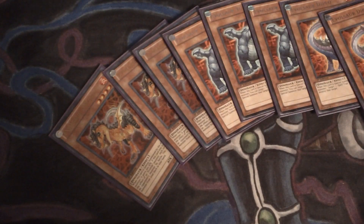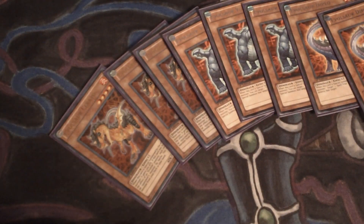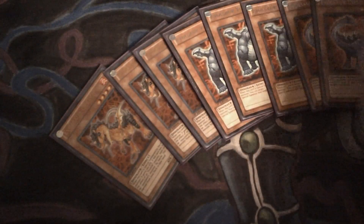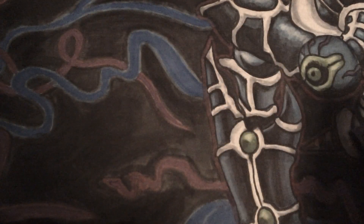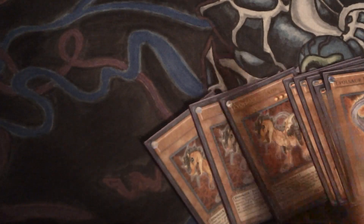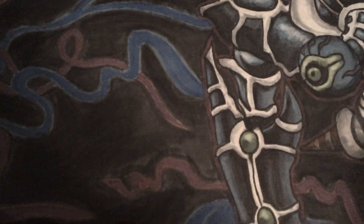Those are all the Evolsaurs I run — eight total. You don't really want to draw into these; you want to draw into the Evoltiles and get these out of your deck with their effects. You're obviously going to draw into them a lot, and that's okay. Cerato isn't that bad because he's a 1900 ATK beater, but the other two you probably want to avoid drawing.